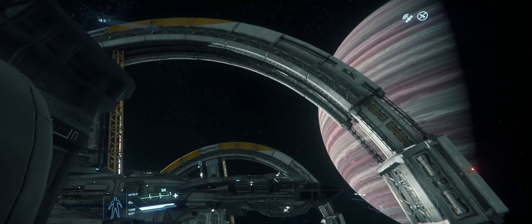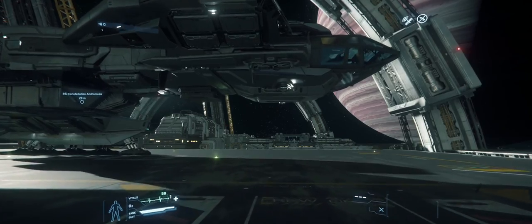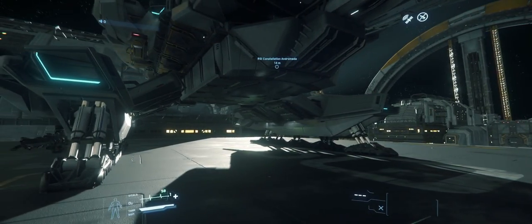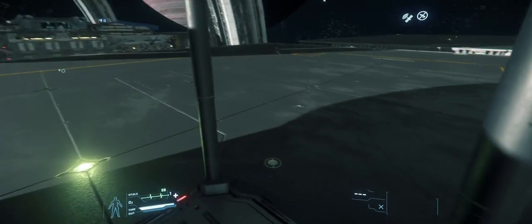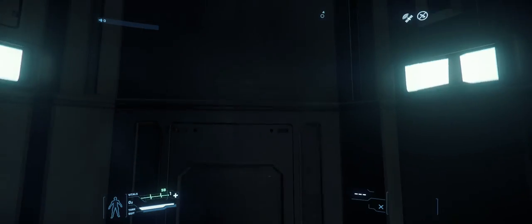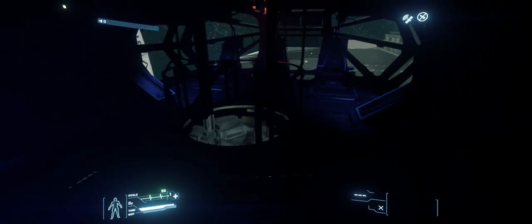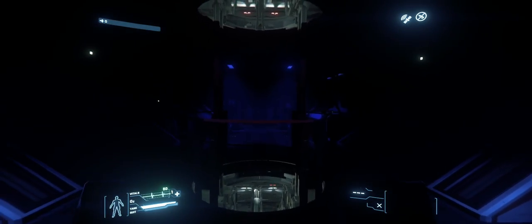Hello everyone, it's Nikki Batgirl D'Angelo here. Today we're going to take a look at the 3.6 PTU. I'm going to take this Constellation Andromeda — mine is actually a Phoenix, but you don't get your own ships in the PTU. You get an assortment of ships. Today we're going to jump between three different Lagrange points and take a look at three different space stations.